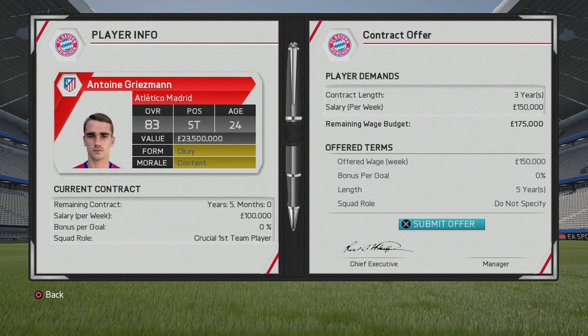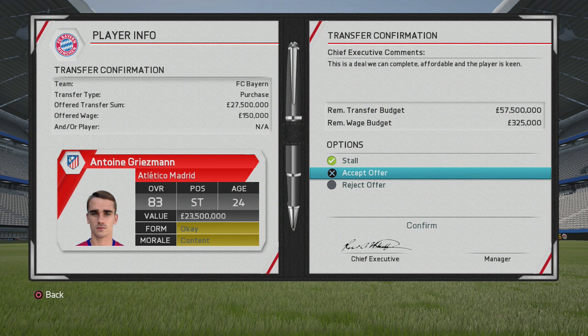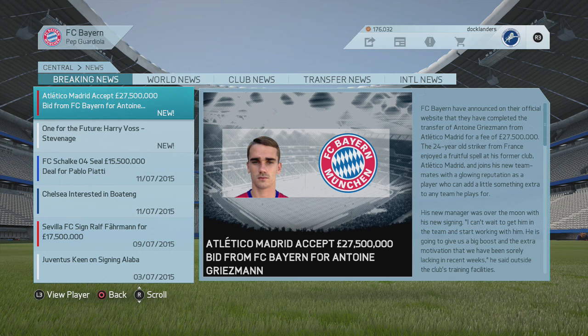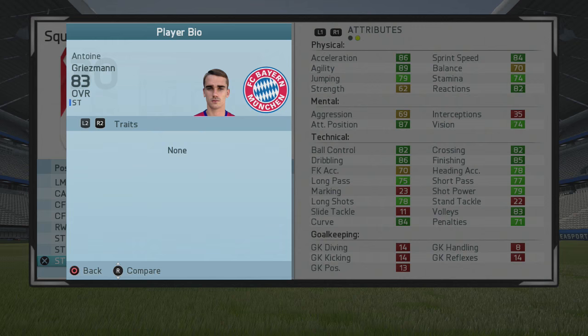You may be lacking players who are going to be long-term replacements for players like Robben and Ribery. My number one target for a Bayern Munich career mode would be Antoine Griezmann of Atlético Madrid — 83 overall, 24 years old. Griezmann is the ideal backup striker for Lewandowski. At 83 overall he'll sit on the bench and won't be displacing the first team immediately.